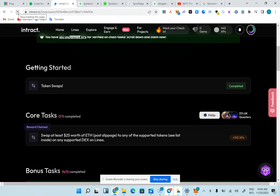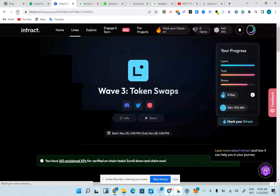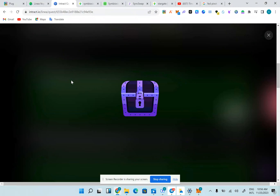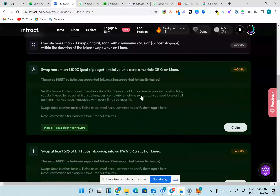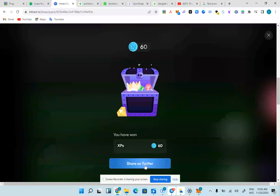I'm going to collect for the ones I already applied for — the review and the $25 swap on aggregators. I have 60% of XPs on Linea. I'm going to claim this XP for aggregators, and also claim for $1000 dollar volume. I really hit the $1000 volume so I think I'll tweet this on Twitter.